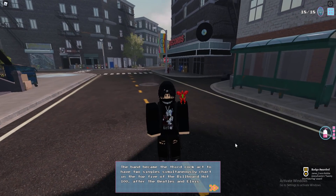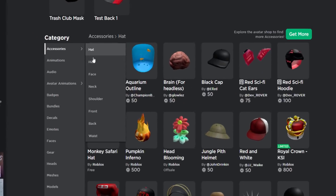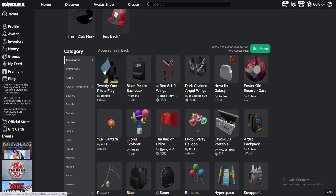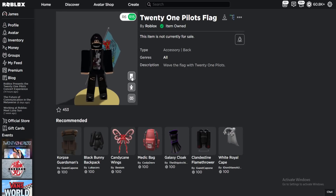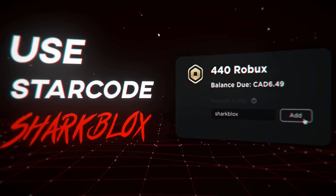Let's go over to our profile just to make sure. On my Roblox profile, if I scroll down and go into accessories then back accessories — as you guys can see, we got it: the 21 Pilots flag. We now own this item. If you guys enjoyed this video, make sure to leave a like and subscribe. Thank you so much for watching and I'll see you guys in the next one.